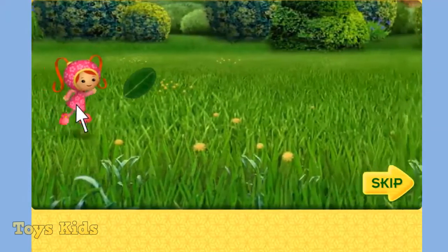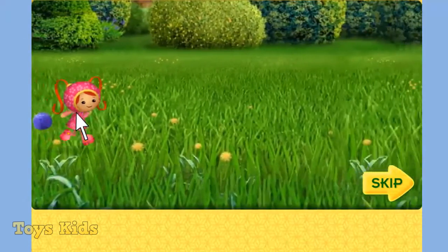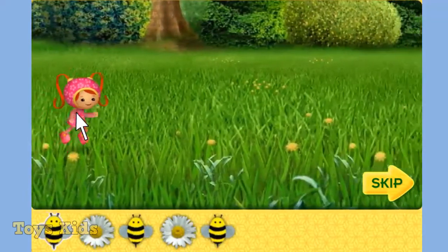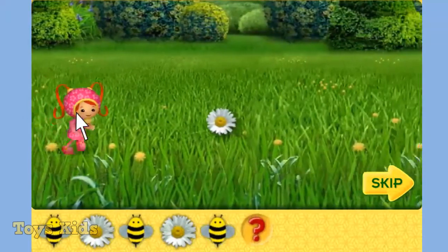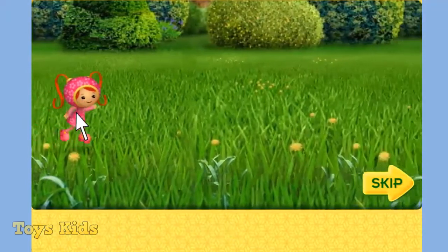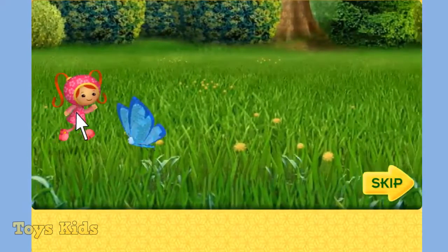Move me up and down with your mouse to help me finish each pattern. Look, here's the first pattern. It goes: bumblebee, daisy. Bumblebee, daisy. Bumblebee — what comes next? Daisy! Yeah. If you help me catch a butterfly, I'll do a special twirl for you.